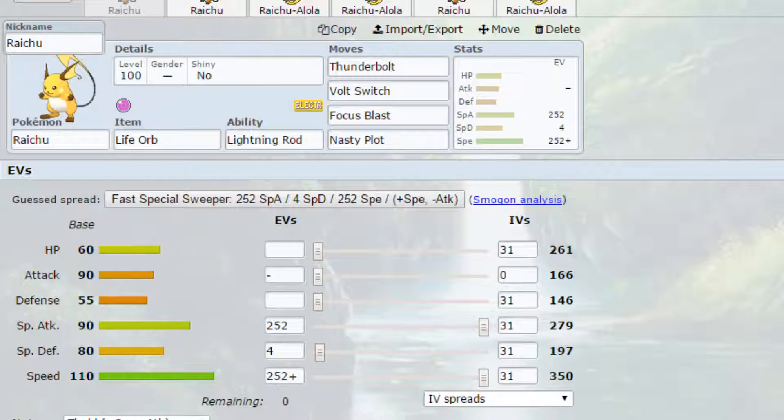The first set we have today is taking advantage of Nasty Plot. Raichu does get access to Nasty Plot, allowing it to double its special attack from 279 to almost 600, which is a very high special attack stat. Combine that with the Life Orb boosting your attacking moves — it does take 10% of your health, so be cautious and possibly have a Wish Pokemon in the back.